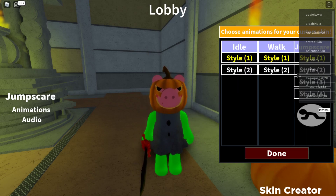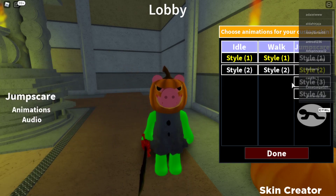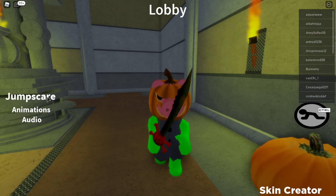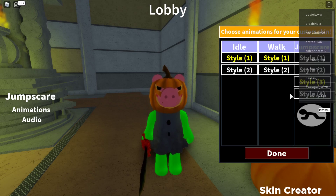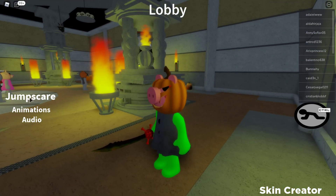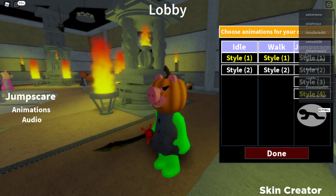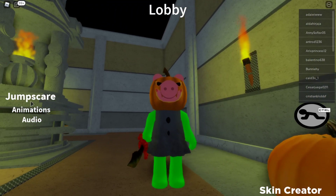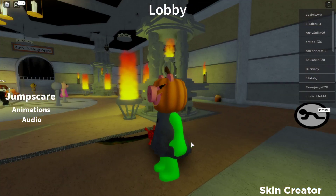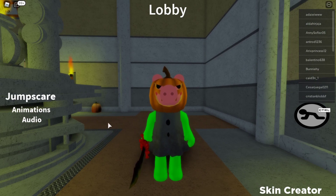Now back to animations — jump scare style two: across the left side. Style three: straight down. Style four — oh, that was like grabbing from behind! You know what, let's go with classic jump scare number one. I like that the best — perfect for the pumpkin knife. So this is the first custom morph from EFC Gaming: Pumpkin Piggy with the pumpkin sword. Here's the official jump scare!